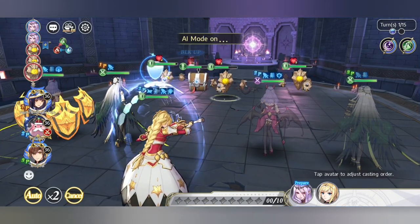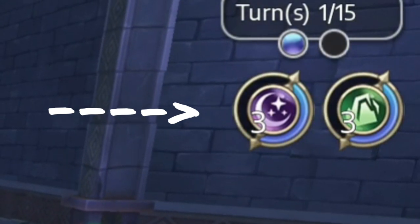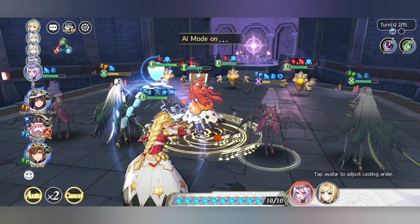So number one, this might seem really, really obvious, but elemental combinations are extremely crucial, especially for the higher difficulties of the PvE content you face.